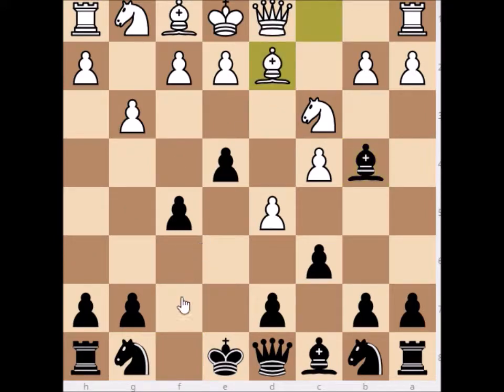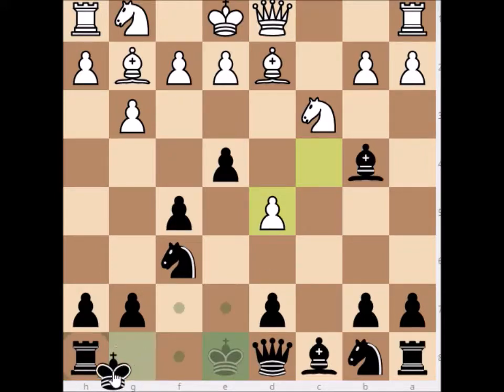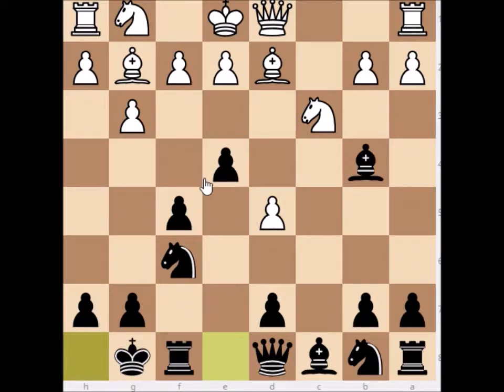Your opponent plays for example bishop to d2 to go out of the pin. We develop our knight to f6, and the opponent also develops, for example bishop to g2. Now here comes a very important move: c takes d5, and for example c takes d5. Then your opponent has one isolated pawn in the middle of the board, and this will be a big weakness for white. We're just castling on the king side.